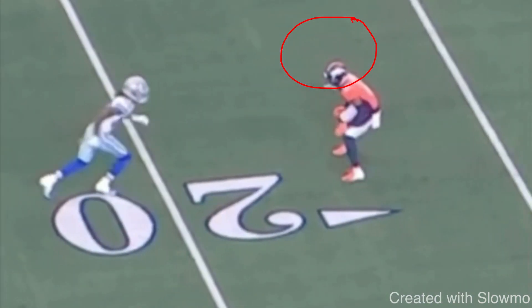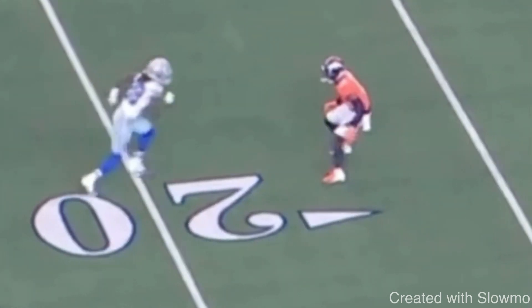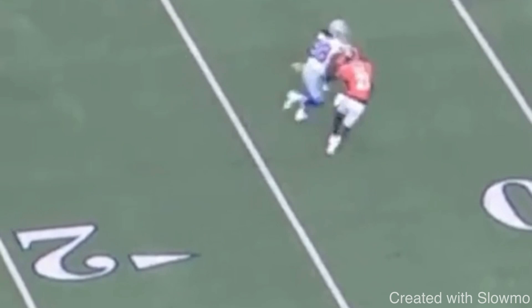On any route involving a comeback — especially a peek-back comeback — you have to sell vertical. You have to sell the fade. When he comes off the ball, he does a little tempo change — a skip that he's probably used before on fade routes. So when the DB sees that tempo change, he expects you to run full speed and sell the fade. Selling vertical and getting the DB to bail comes down to selling with your upper body, running full stride, and running full speed.